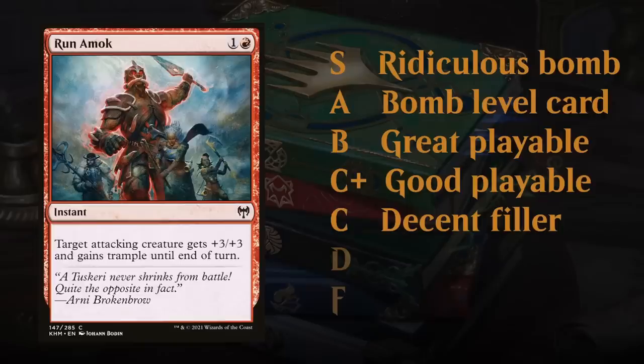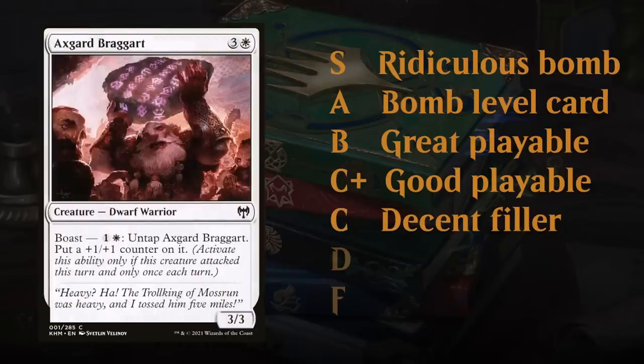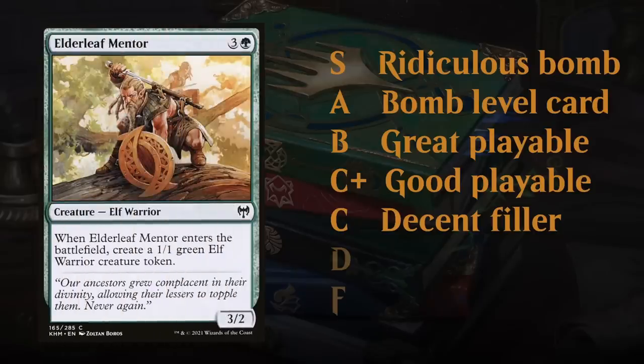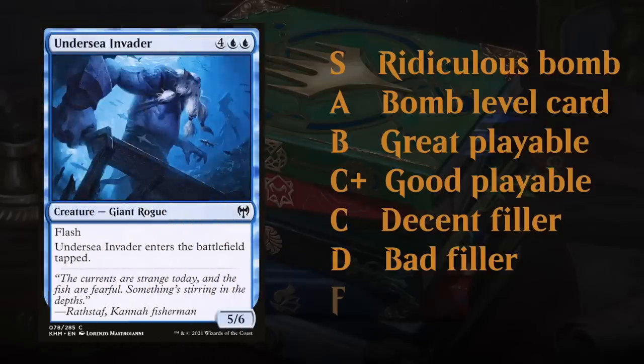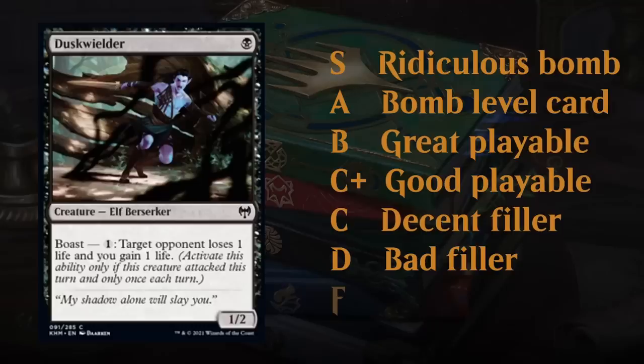At C we find combat tricks, cards like Runamok — cards that maybe aren't for every deck but some aggressive decks will be interested in. We find random filler creatures like Axe Guard Braggart and cards like Elderleaf Mentor. At D tier we find more conditional cards, often sideboard cards like Invoke the Divine that you're very rarely happy to main deck, or inefficient creatures like Undersea Invader and Duskwielder.